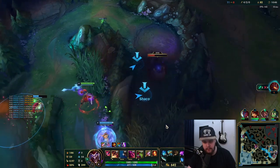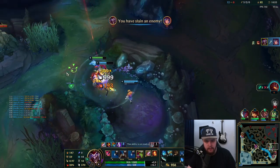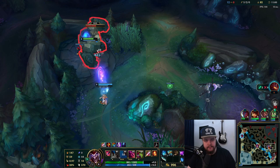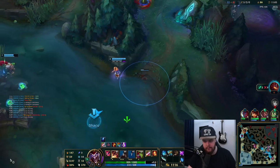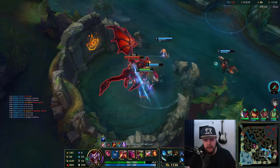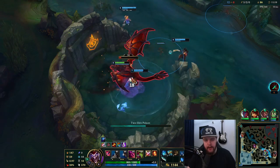We're gonna go for that if Annie wants to — please flash Annie, please flash Annie! Thank you, I was hoping she'd flash for that faster. Lucian comes to help — this is free. That was a good move by Annie going for that and walking up with me towards Lilia.